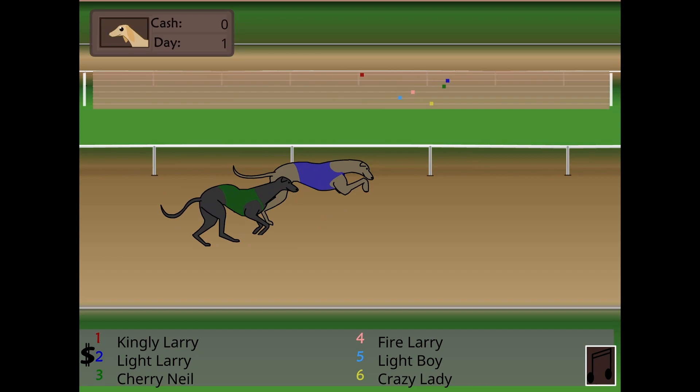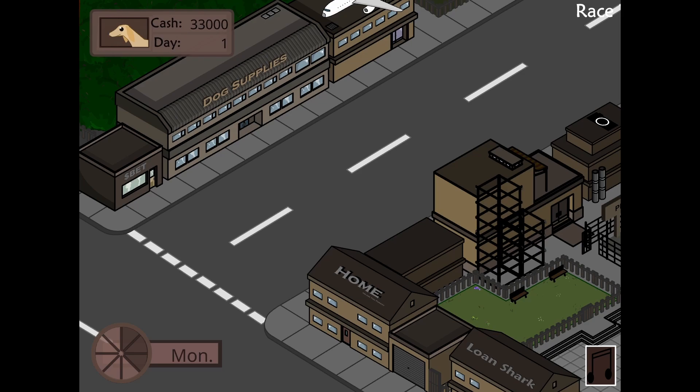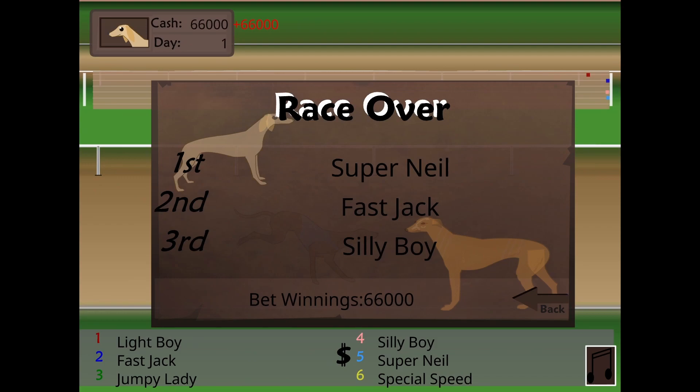Luckily, we won the race and were given $33,000. Running off the high of winning, we will immediately go back to the betting parlor and continue betting. Super Neil has the best odds, so we'll bet on him. All is well — I won $66,000.